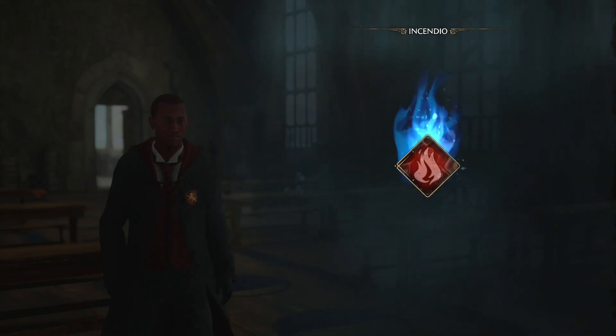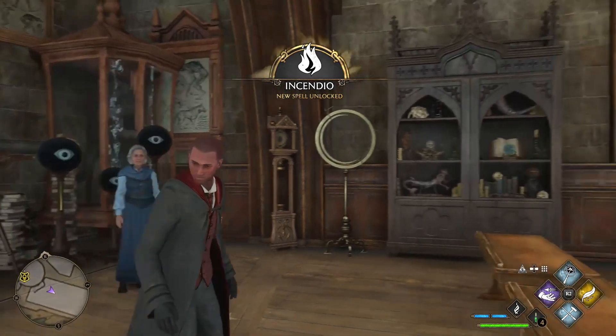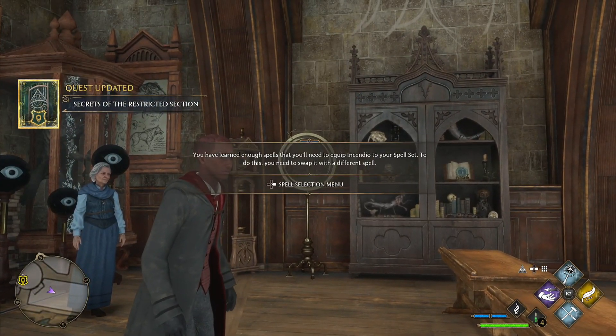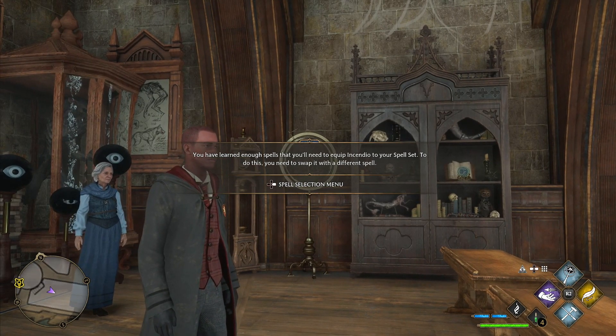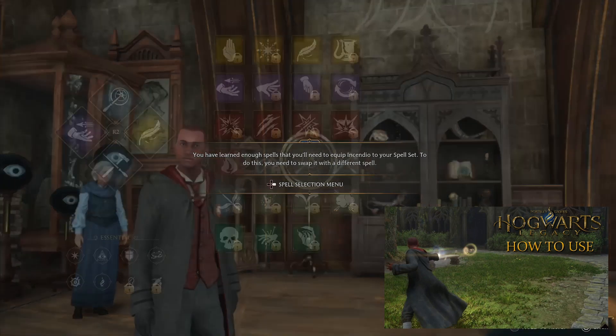There we go! Make sure you get that — it's really easy and a lot of fun. So now we actually do have to equip it. I did show you how to use spells in a previous video, so make sure to check that out. We're going to go to the spell selection menu.